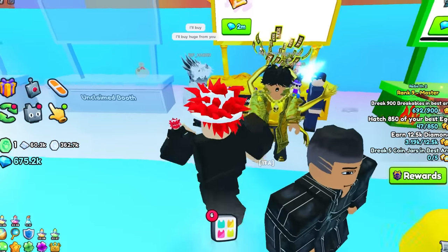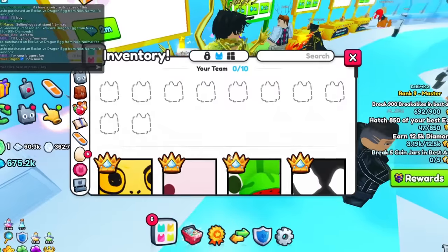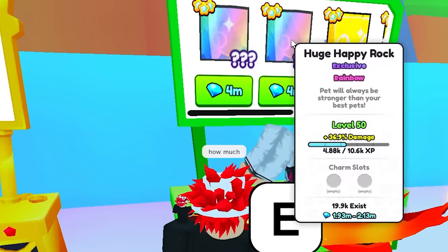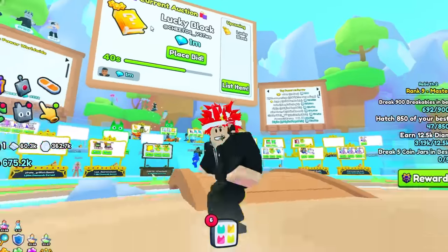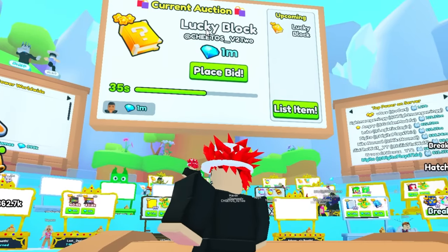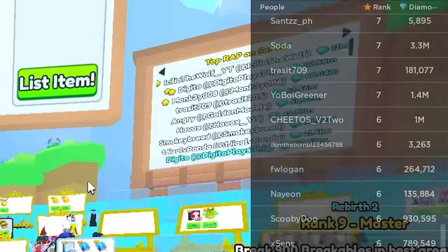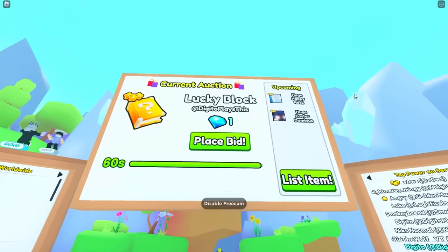Let's see the auction. He says he'll buy a huge from me. A lot of my huges are still back in Pet Simulator X so I'm not sure. Huge happy rock — these are rainbows. Someone actually bid 1 million gems on this lucky block — that's insane! There's a lot of rich people in the server with a lot of diamonds.